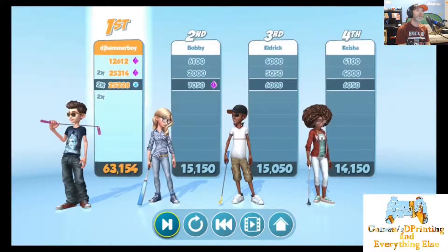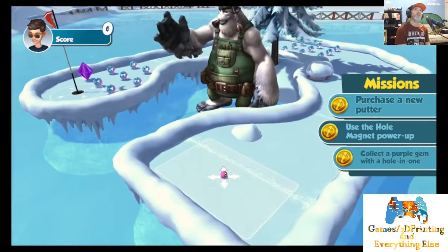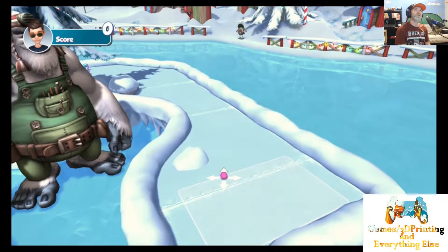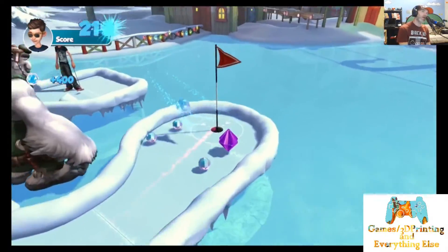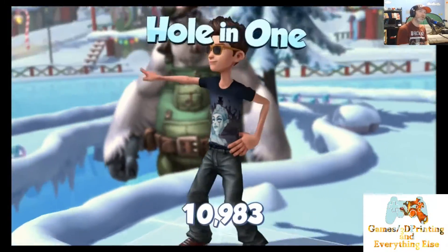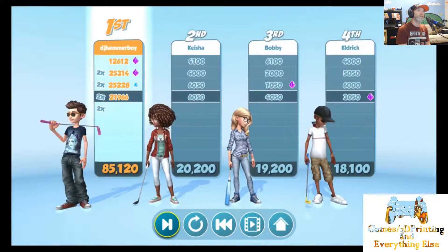Nice, I am kicking your guys' butts so bad! Hole number four — well, I can't count on him to win this time. I have to start playing on my skill. Here we go! I did that on my own without the help of the Abominable Snowman. Awesome — wouldn't be possible without yours truly. I am kicking butt — three out of four hole in ones, three back-to-back-to-backs!